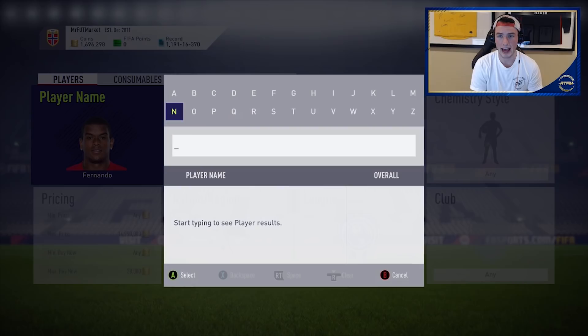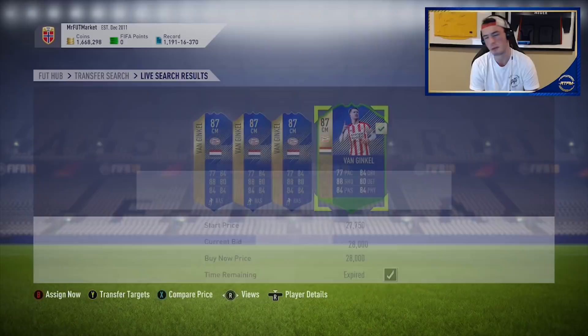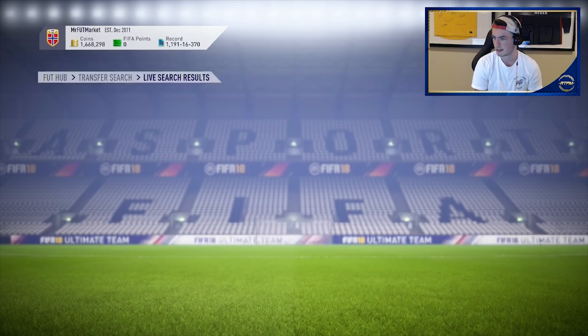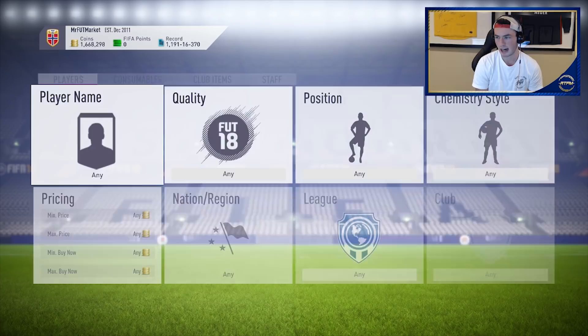Van Ginkle is at 30k right now. Other stuff like PTGs and things that are in packs — I'm not going to be buying those yet. I'll wait on those because I think they'll come down throughout the week. But right now what you're seeing is just panic selling with these Team of the Seasons, so I'd totally monitor all this. Adan is really low — isn't Adan like a 92 rating? He's at 30k — I think Flipping's a little laggy with prices, there's no way he was that low.